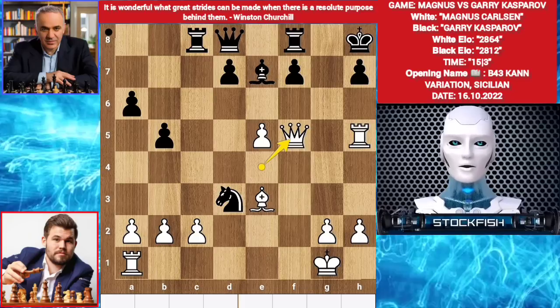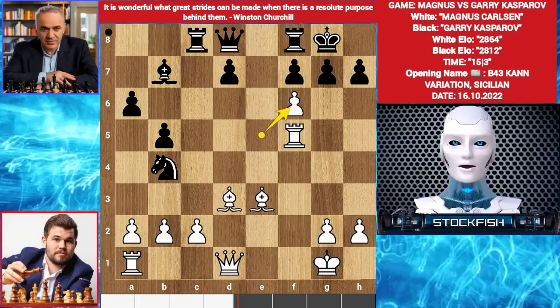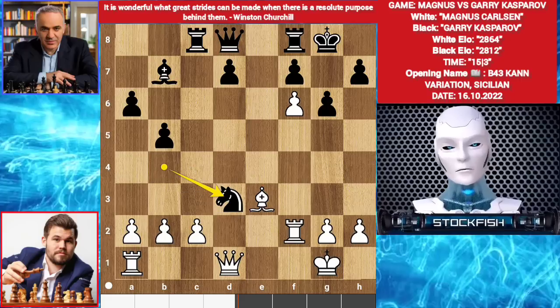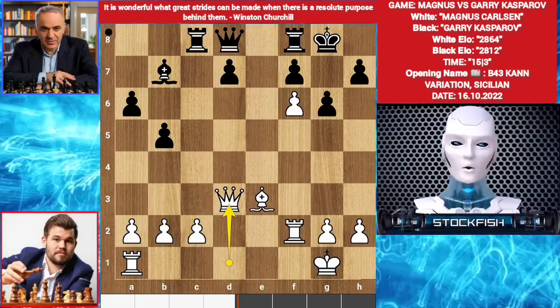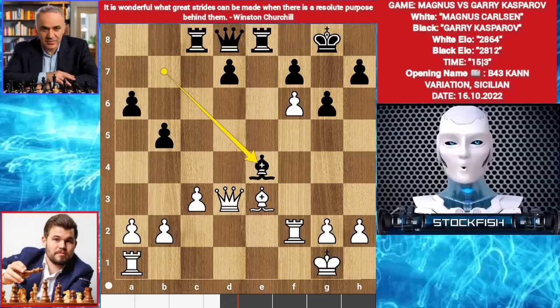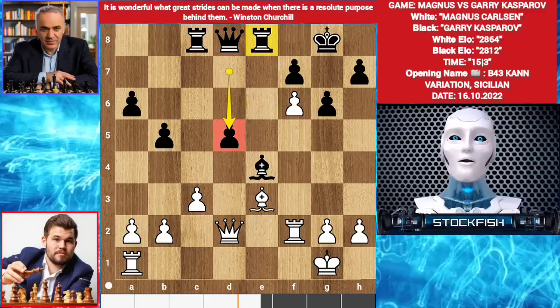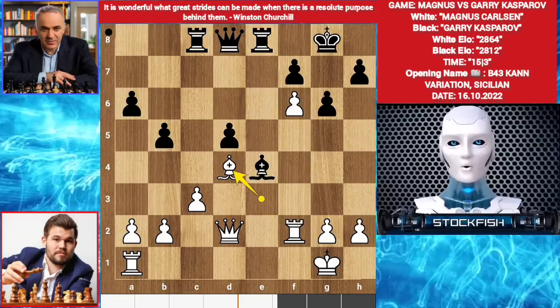Back to the current position. Gary played bishop takes f6, e takes f6. G6. Rook f2. Knight takes d3. Queen takes d3. Rook e8. C3. Bishop e4. Queen d2. Gary played d5 — inaccuracy. Best move was rook e6. Anyway, bishop d4.